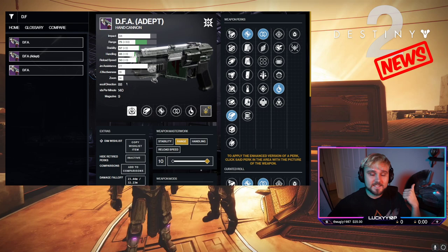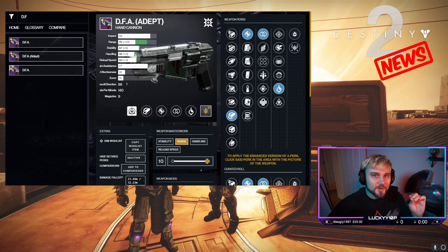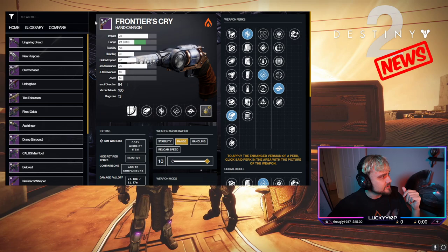The god roll is timed payload and perpetual motion, going for as much range as possible. This is the god roll for both PvP and PvE, which is really nice — this weapon functions the same in both based on the different perks and options it has. If you can get this roll, you have seven days to get this one.